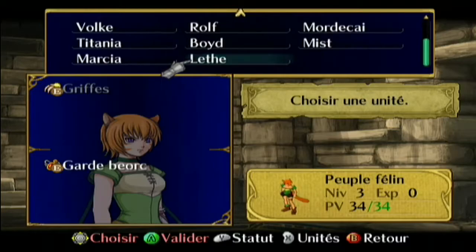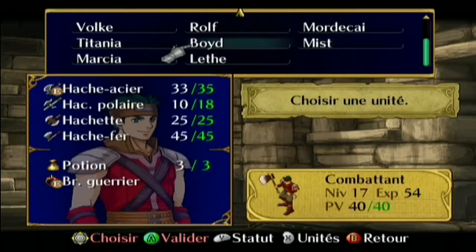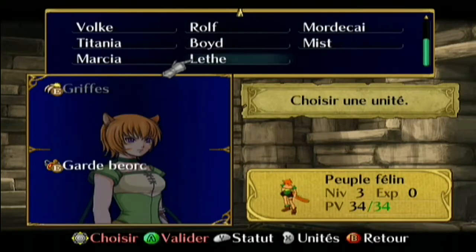C'est un peu la même chose que pour ceux qui se transforment en dragon — ils utilisent des sphères magiques. Les Laguzes c'est des espèces de créatures qui n'ont même pas besoin d'armes, ils utilisent leurs propres griffes. Le problème avec les Laguzes c'est qu'ils ne peuvent pas se transformer quand ils veulent — ils ont une barre de mana qui s'augmente au fil du temps. Quand elle est au maximum, on peut se transformer.